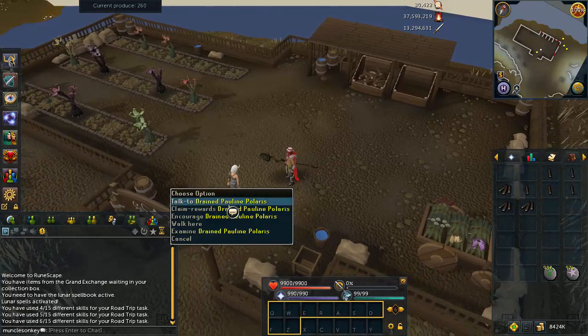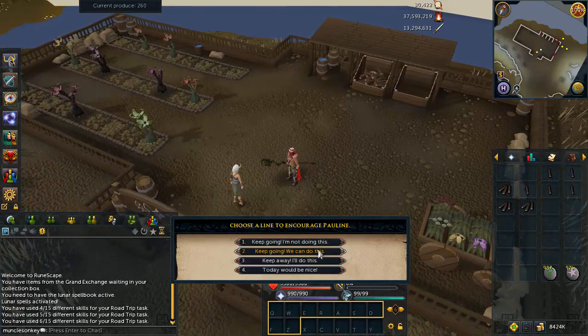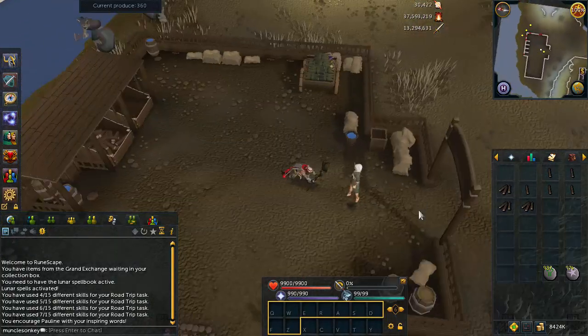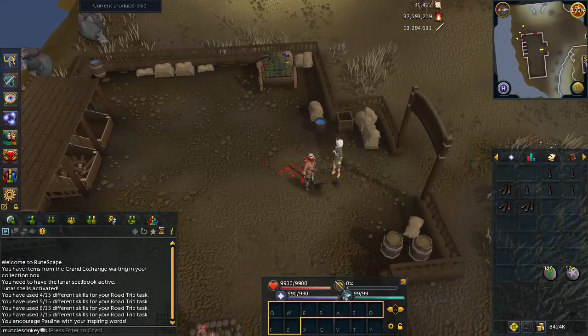Next up is Encouraging Pauline. You can do this three out of every five rounds. You just right-click on her and encourage, and you want to say the positive thing. It's really simple. There will always be three negative things you can say and one positive. It's really easy to figure out which is the right one.